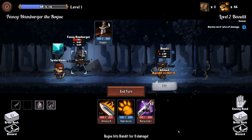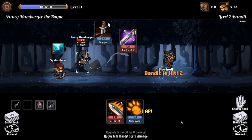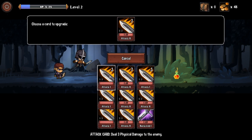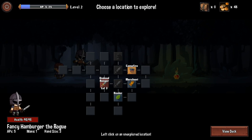Dead! Leveled up — your total HP has been increased and your HP replenished. Choose either a reward or a new card to add to your deck: deal five frost damage, or deal five lightning damage. I'd rather upgrade a card — feeling pretty good about upgrading my attack cards. Merchant? Healer. I have 48 coins — not sure if that's good. This is a level 3 encounter; let's check out the campfire really quick.